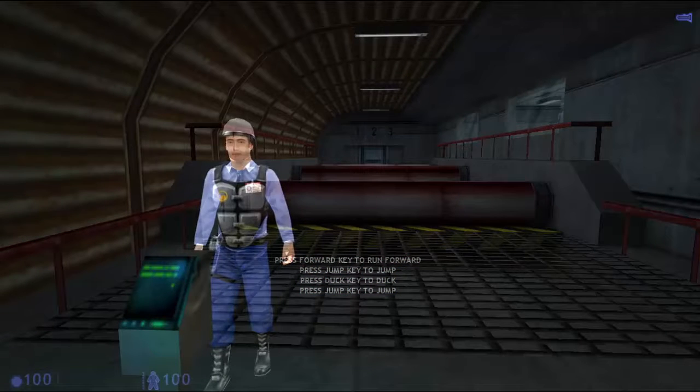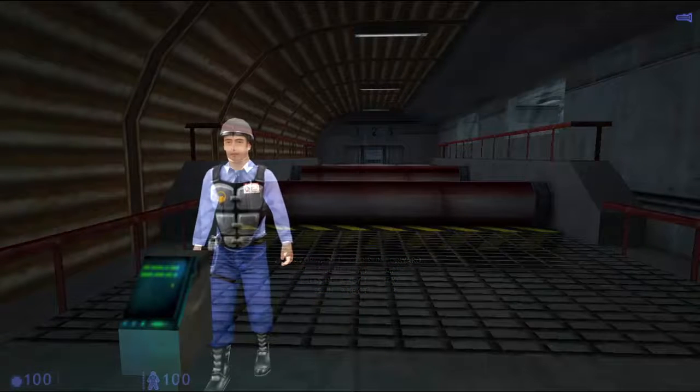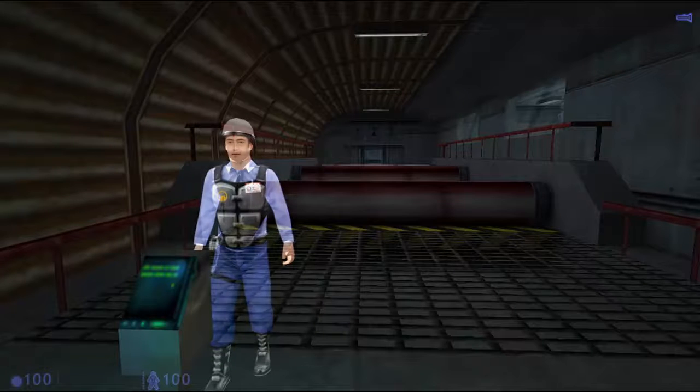You'll need to jump, duck, and then jump again. This should get you prepared for the next room, where you'll have to do both moves at the same time.